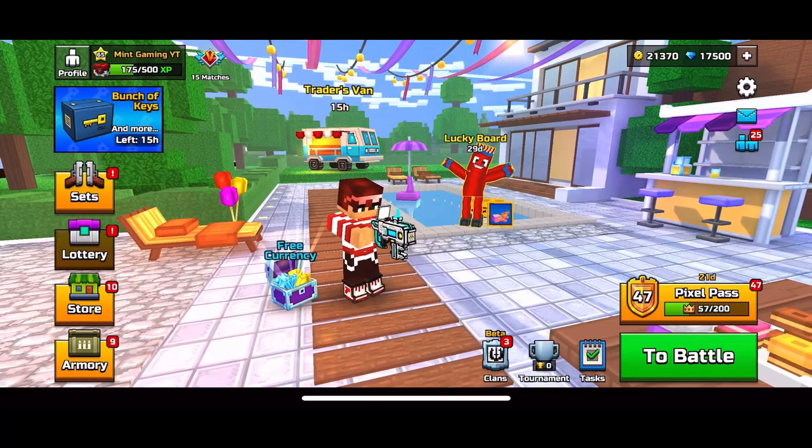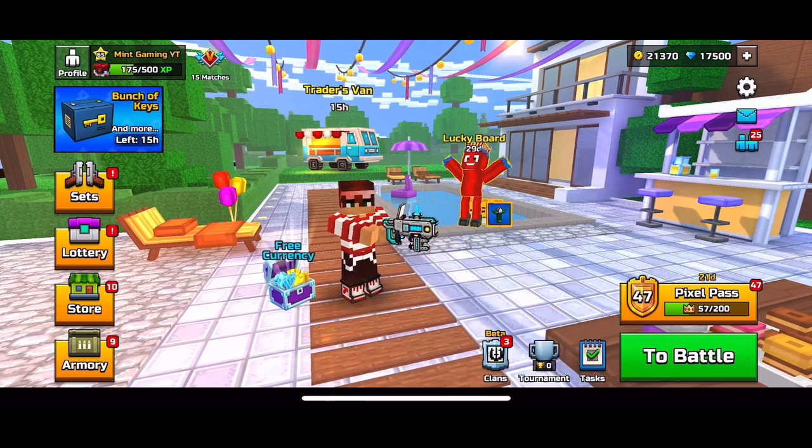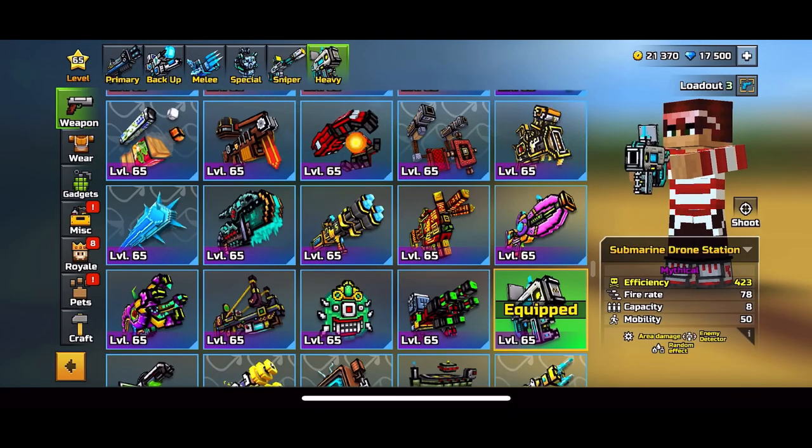Alright guys, so today we have a new lottery in Pixel Gun 3D, and it comes with a lot of really cool weapons. The three main weapons are the Submarine Drone Station, which was just recently buffed.